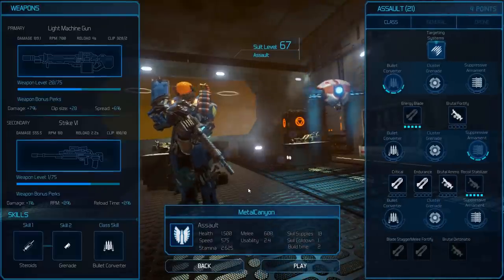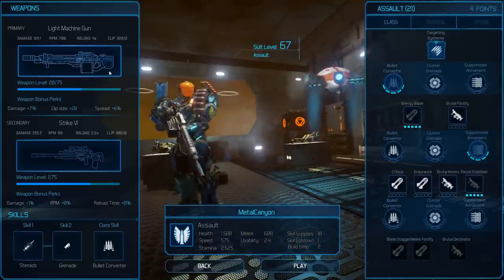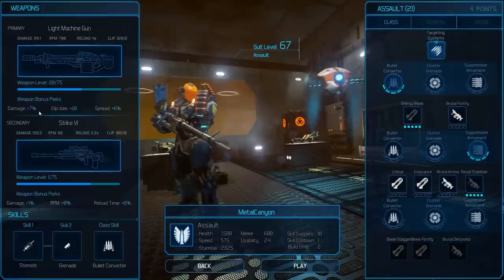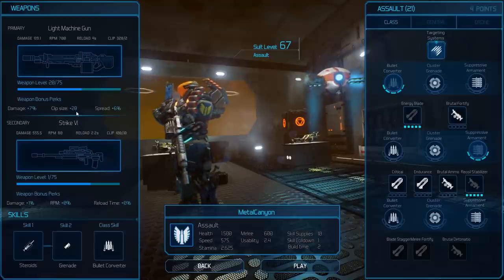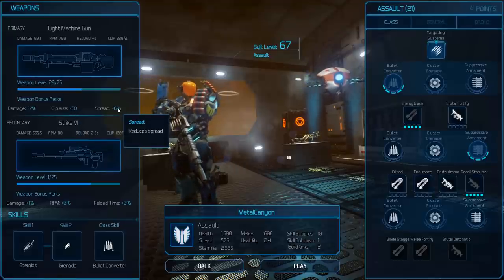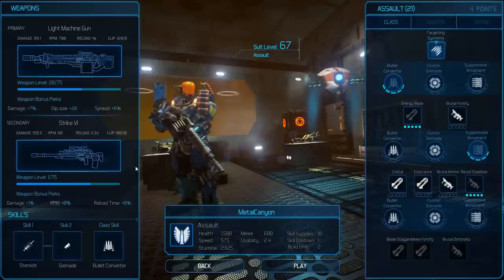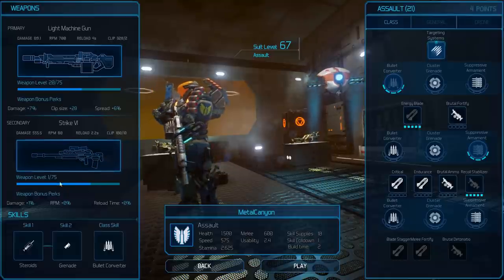We go to the next level and you can increase your stuff. The weapons level up as well as you fire them, but it just gives you like plus damage percent — passive stuff. But actually it's pretty nice because there's more clip size and less spread. So the more you use a weapon, the more you'll be rewarded using it. As you can see, I haven't used the Strike Six at all — it's just level one.